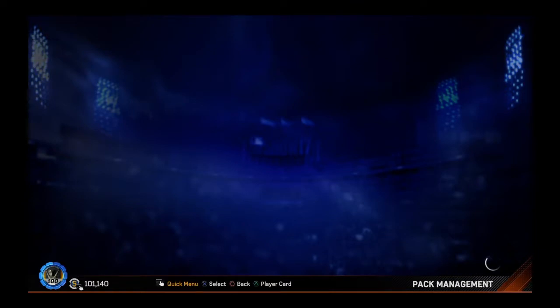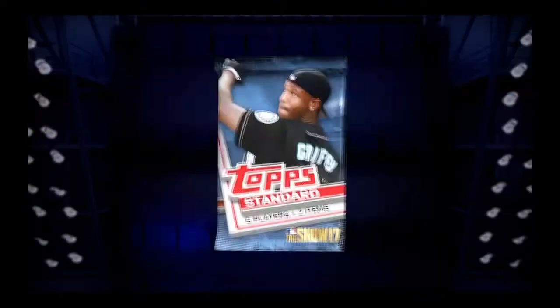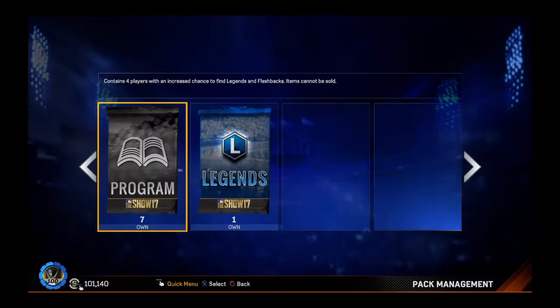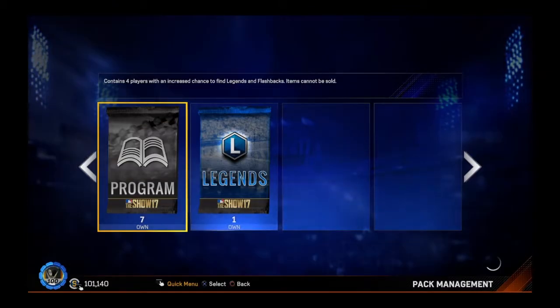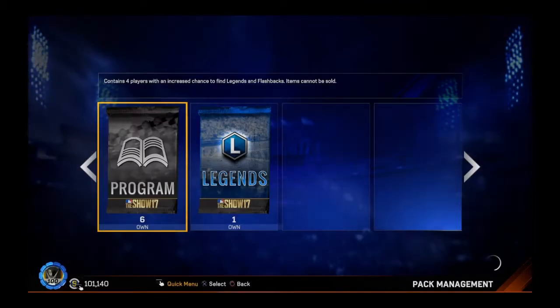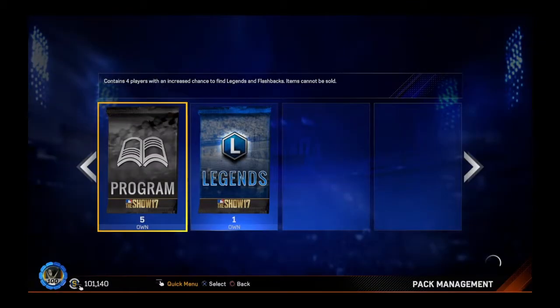Now this is going to be like a mini pack opening too — a pack opening inside another video that I don't have to call a pack opening. Here's one standard pack. Let's see if I can get anything good out of this. Nothing. So let's move on to my seven program packs, supposed to have increased odds of getting a flashback or a legend. I disagree with that because I get more flashback legend cards from regular packs than from these program packs. But we'll see — you never know. I did see a video of somebody pulling a diamond out of these, so it is possible. You just have to get extremely fortunate, which I have not been.